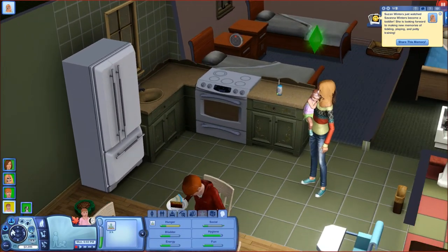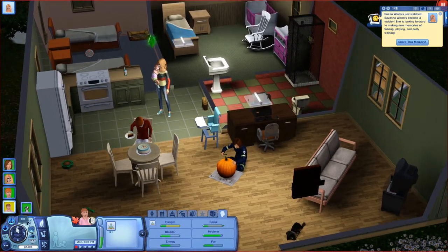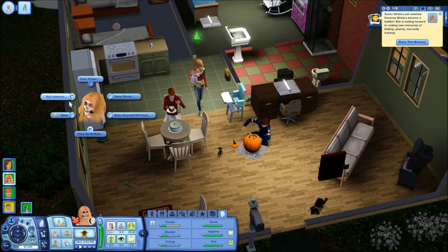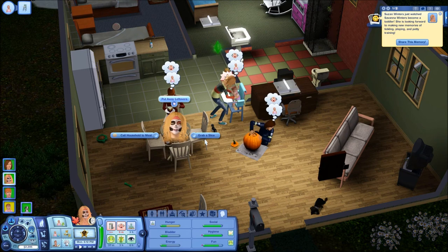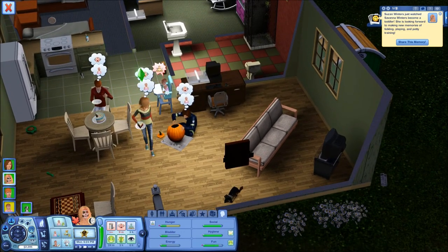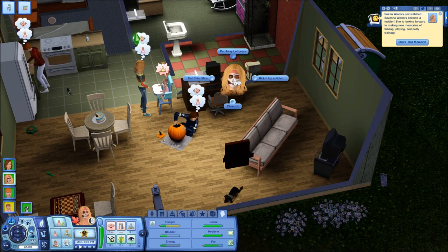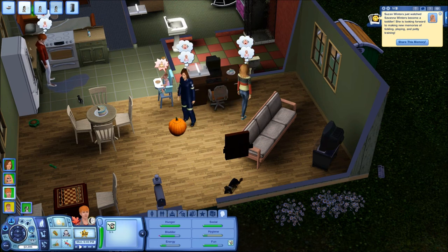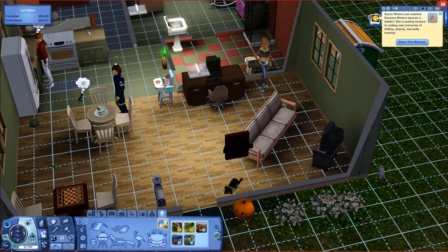Alright, so here she is. This is her everyday attire and I'll gradually show you her other ones later on. So we're just going to have her feed her and then eat some leftover cake slice. Your baby comes first — feed her! And what does her little pumpkin look like? Aw, it's so cute.